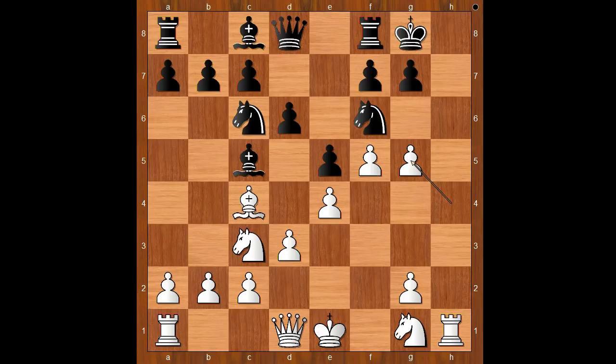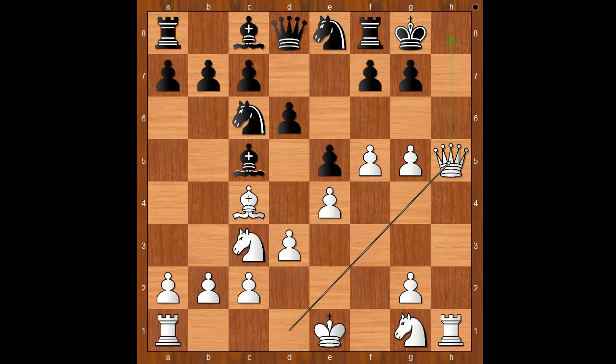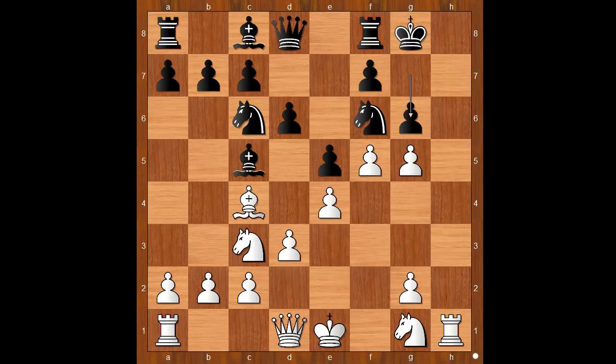Black to move. g6 was played. If the knight moves to a safe spot, then Queen to h5 and white wins. Back to our game — g6, preventing Queen to h5. Queen to f3, intending Queen to h3.